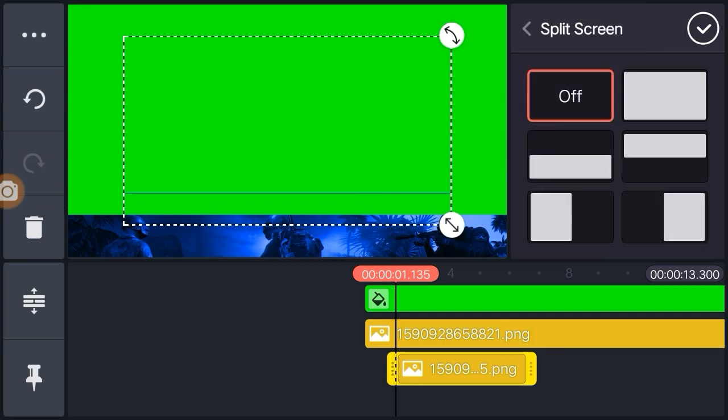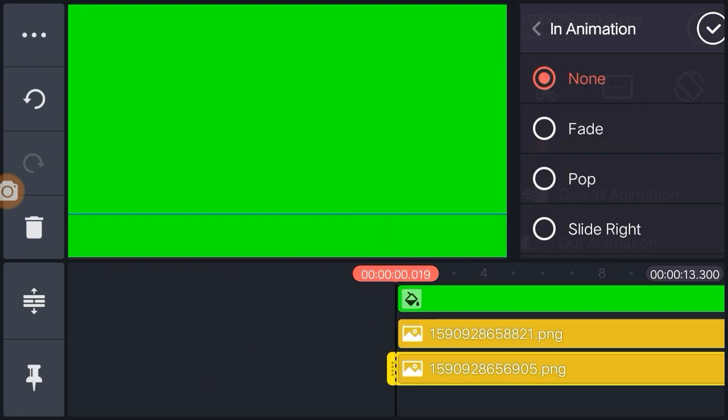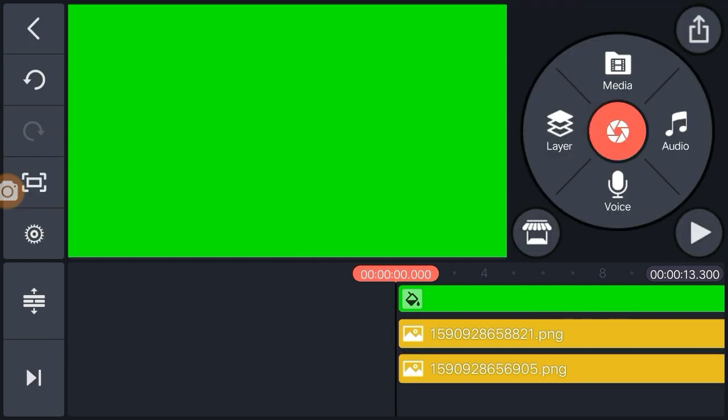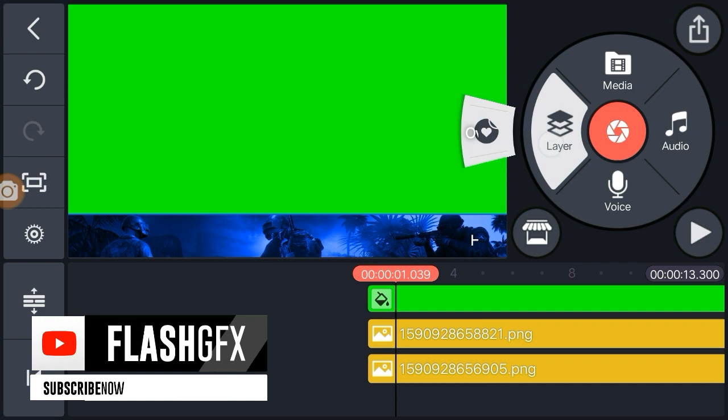I will open it in animation. Scale down to 0.5. In the middle of the scale, I will import the layer. I will import the logo. I will open it before. It will be your skin to the sky. I will do the WhatsApp. I will open it in WhatsApp. I will update the documents.